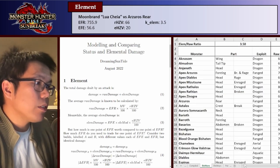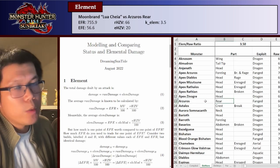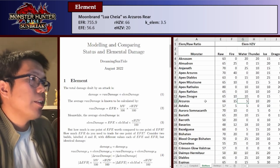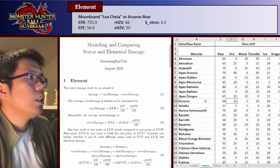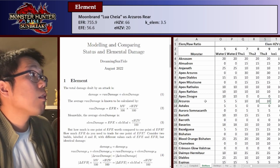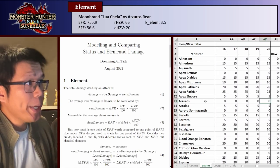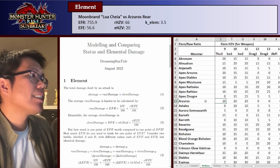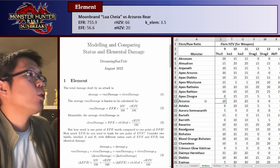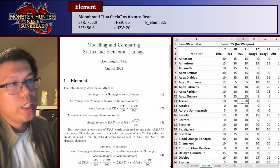On the elemental monster sheet we have each monster — so looking at Arzeros, we have the weak point we're attacking, whether we have an exploit skill or not, and the elemental hit zone values. Arzeros has a raw hit zone of 66.5, and against ice for example we have an elemental hit zone of 20. In columns K through 80 we have the elemental hit zone relevant to whichever weapon we're using — so for ice 2 we look at the ice hit zone value, which is 20.